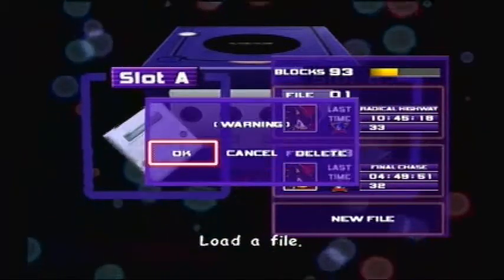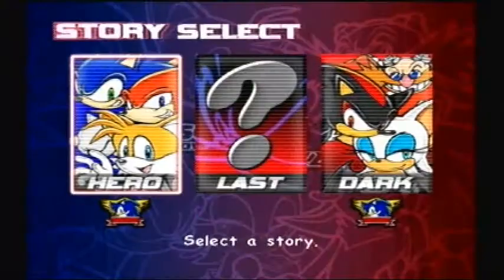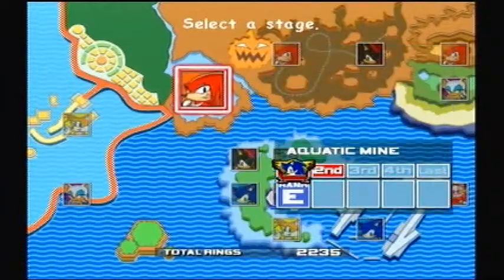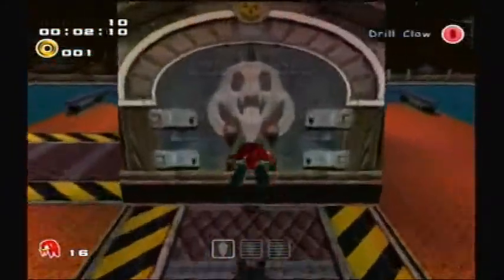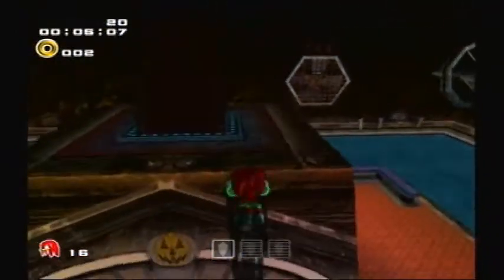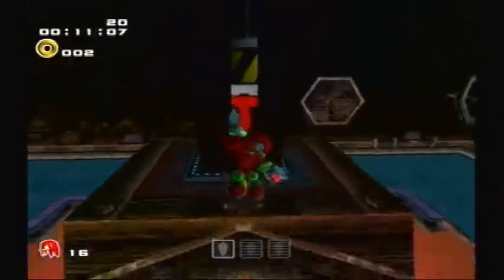What's up guys, welcome back to more Let's Play Sonic Adventure Battle 2. Last episode we did the dark story. In this episode we're going to be starting on the last story, but before we start on that we have to get this optional upgrade called the air necklace. Believe me, the mission is really hard without it — it's possible, but really difficult. I've seen someone do it, but it was really hard, so let's just go ahead and get it.